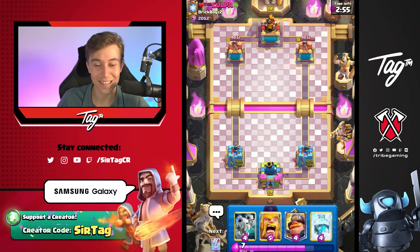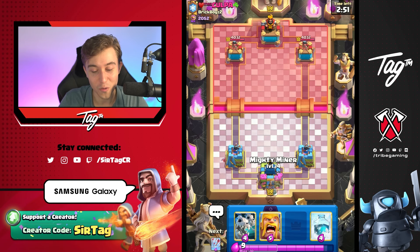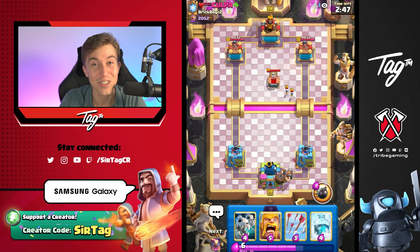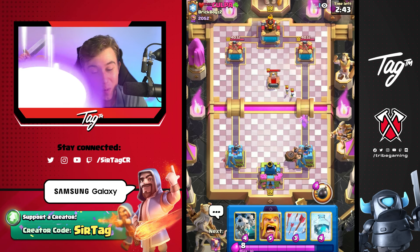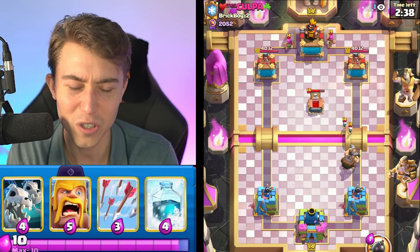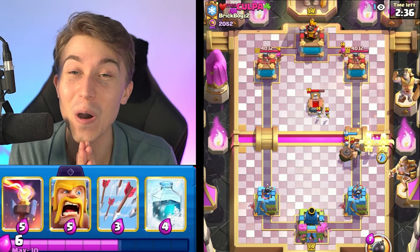All right, we've got another game. First things first, we're just going to wait and see what this guy's up to — maybe go for a Mighty Miner in the back. I love going for the Barbarians plus Freeze on offense in single Elixir when my opponents aren't expecting it, and by Barbarians I mean the Evolved Barbarians. I think this guy's likely going to end up having a Lava Hound deck because we see Tombstone, but then we see Archers — so I'm not sure.